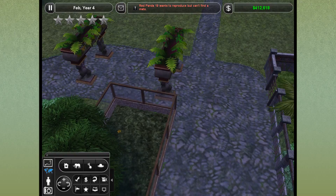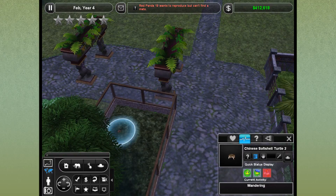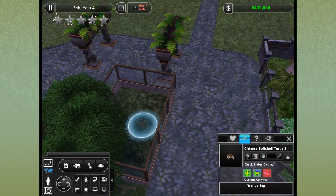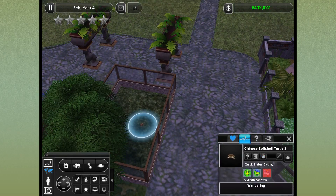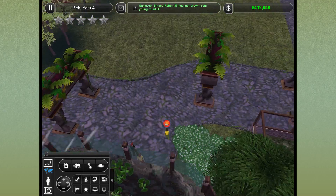Let's check on this turtle — did she do anything? She's wandering around. Are you going to build a little nest? Apparently we can't breed these guys in captivity, so phooey on that.